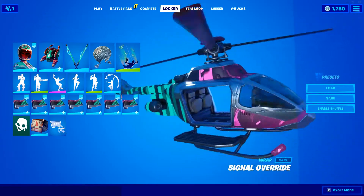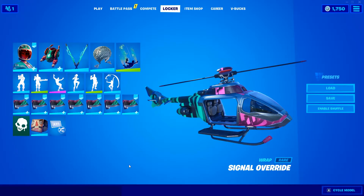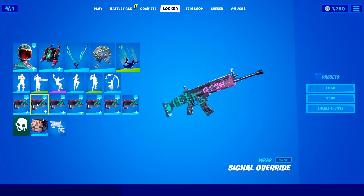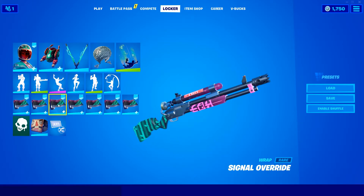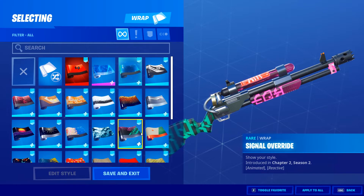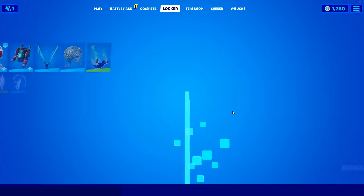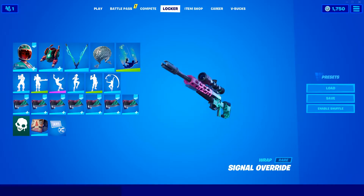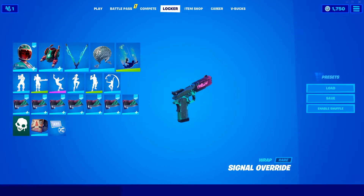For my weapon wrap, I have the rare wrap called Signal Override, which is simply just an amazing futuristic style neon cyberpunk green and pink wrap. It just goes so well with the skin. It looks simply amazing, especially when you shoot it — it triggers a corruption or distortion inside of it. I like this wrap specifically because of its neon colors, and of course it is green and pink so it goes really well with Jade Racer and many other skins. You'll see me use this wrap with a lot of other skins.